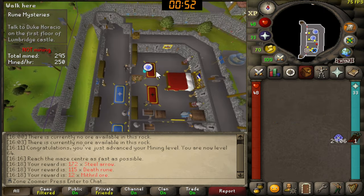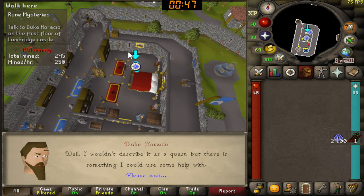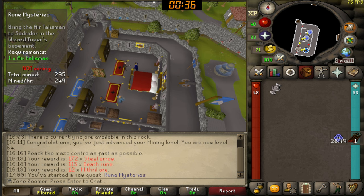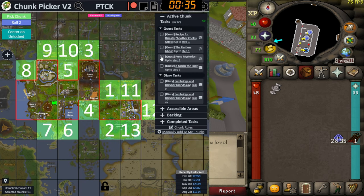Task time — we're off to talk to Duke Horatio to start the Rune Mysteries quest. The quest has begun. We've received the air talisman and the task is complete: Rune Mysteries, talk to Duke Horatio, up to step one — completed.